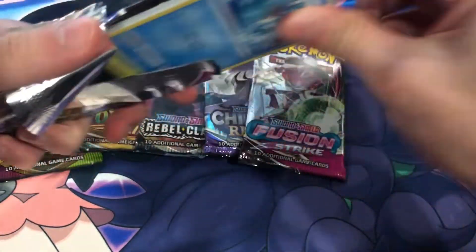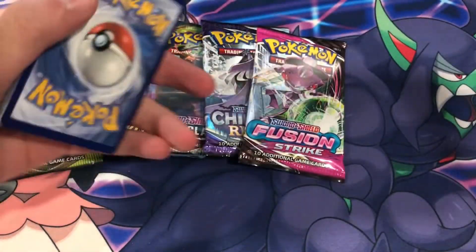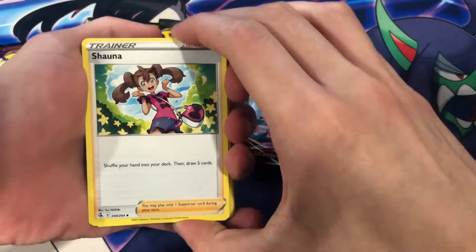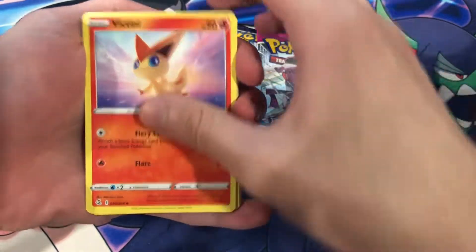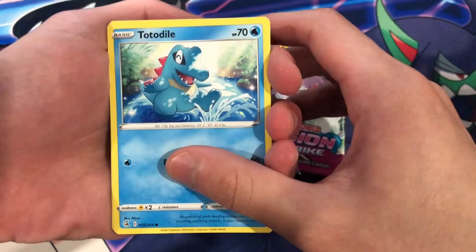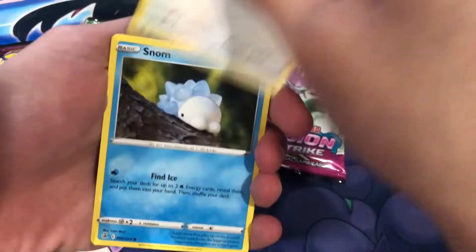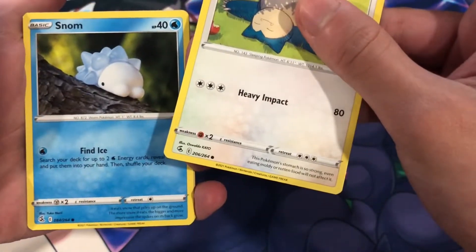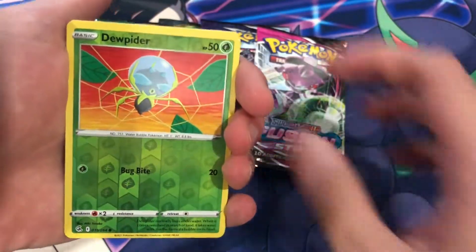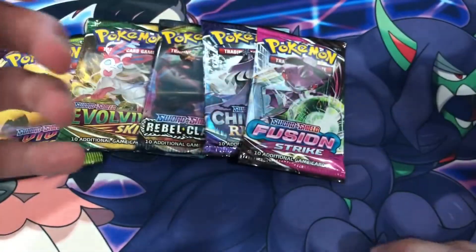I don't think we've ever pulled anything too crazy from Fusion Strike, but maybe that can change today. We got Shauna, Victini, Totodile — that's very nice Totodile art right there — Phantump, Snorlax. Snorlax is probably one of the better common cards you can get. Dripple, Oricorio. Non-holo in that first pack.